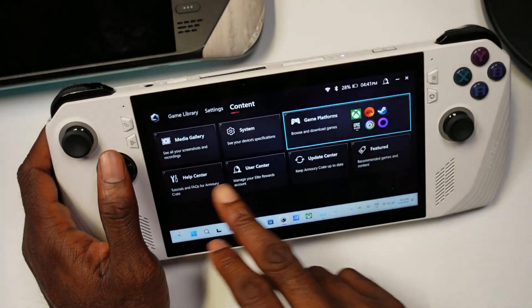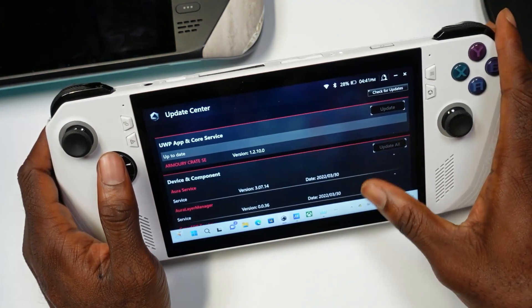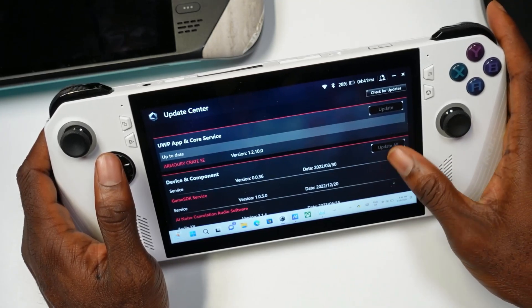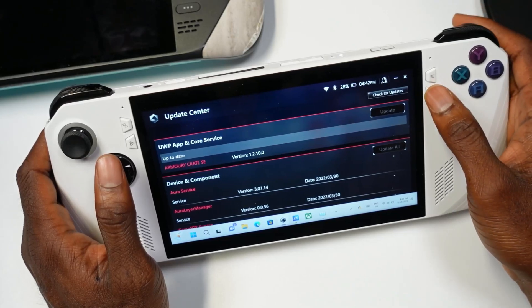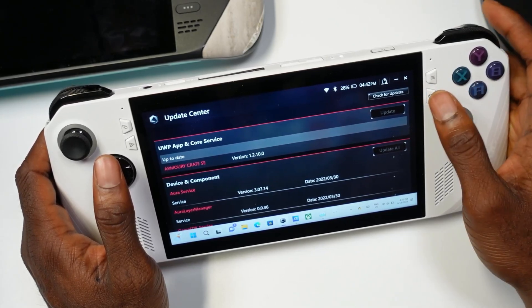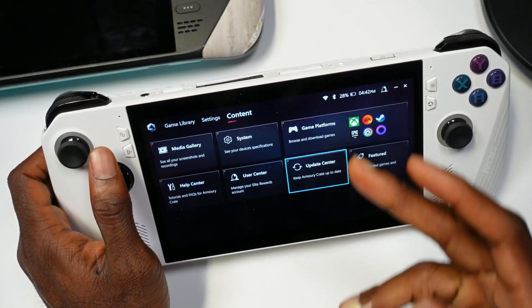Next you want to update Armoury Crate. To do so, you hit this button here and go to Content, then go to Update Center. Here you have all the latest Armoury Crate updates, so just go to Check for Updates and you can update it right here. Make sure you have that all updated.